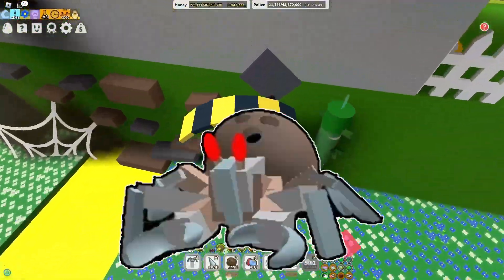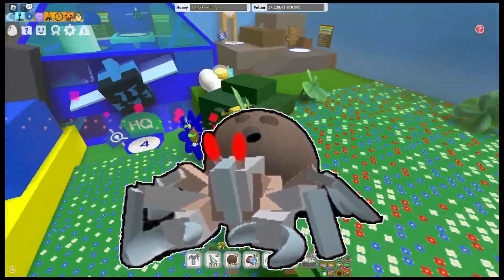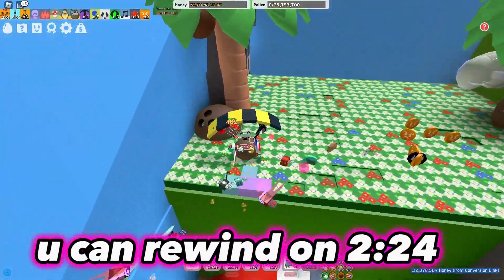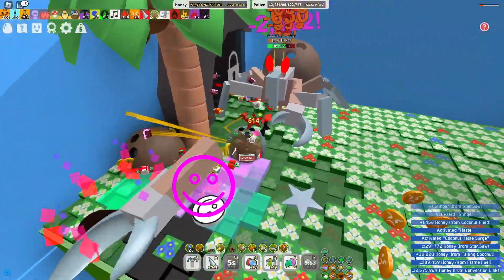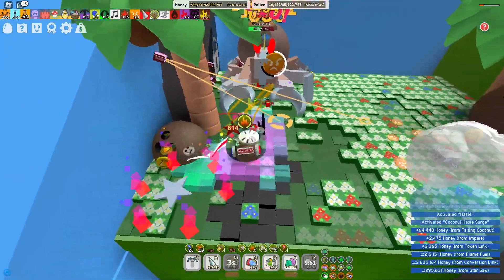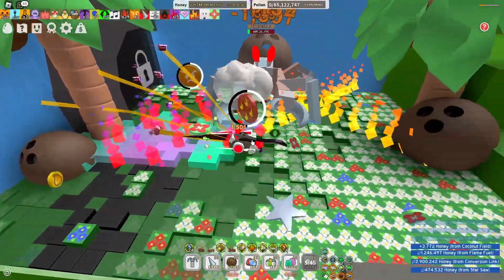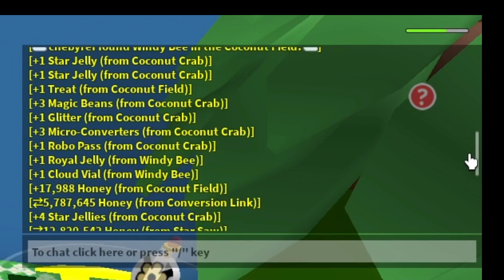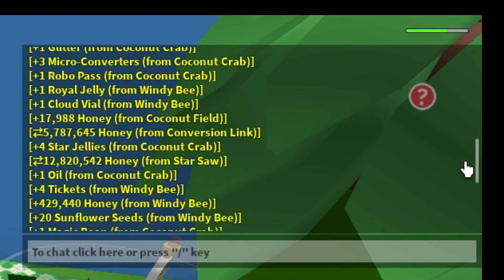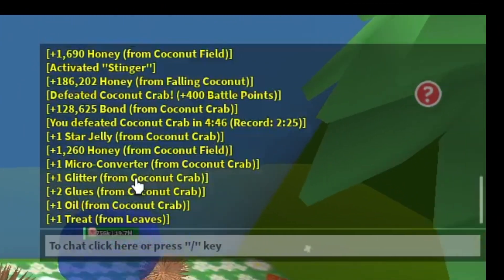Star jelly also drops from killing a Coconut Crab. On average you'll get about 3 to 4 star jellies. I just killed it and got 6 star jellies — I killed it in 15 seconds. The faster you kill the Coconut Crab, the better the drop. I tested this from another account, killing it over 5 minutes, and got only 1 star jelly.